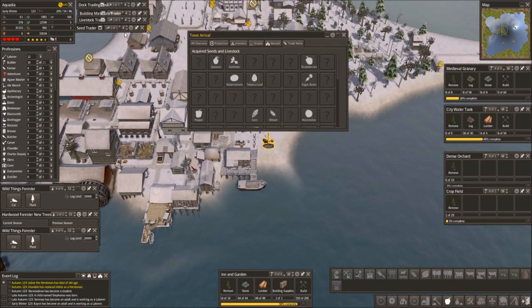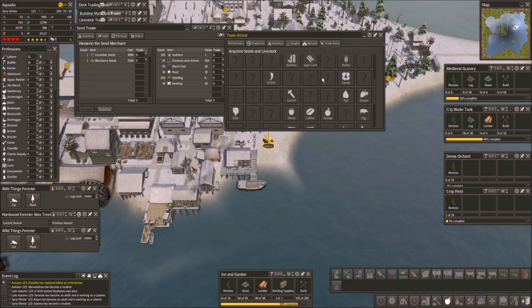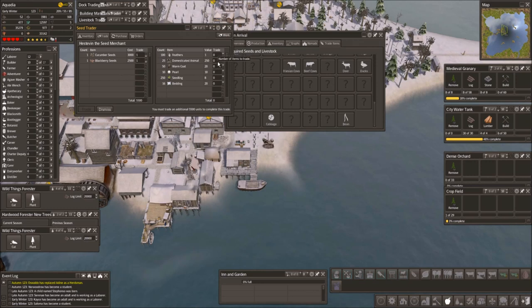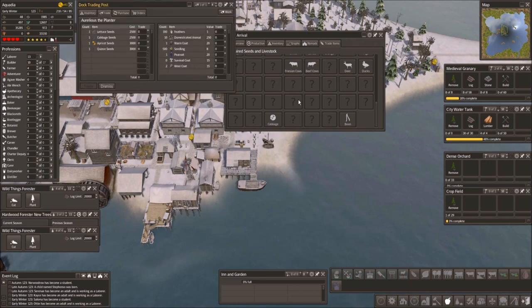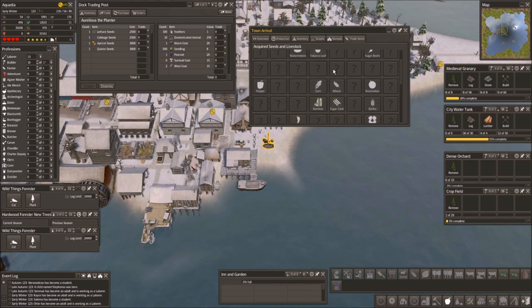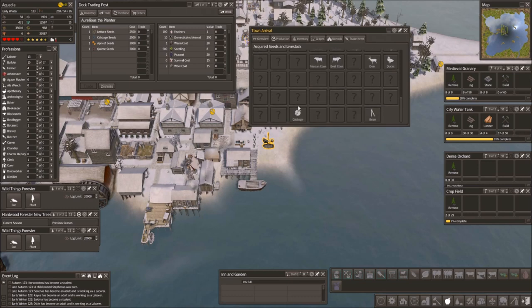Let's just see what we have — seeds, cucumber and blackberry. Doesn't seem like we have either of those. It's a little too many — 22. Trade, dismiss. And you have some too. Let's go up — lettuce, cabbage, apricot and quince. We have the quince. Cabbage — we have the quince. That looks like we don't have the apricot and lettuce.